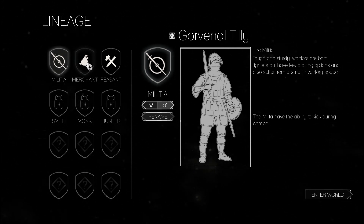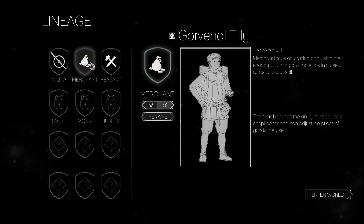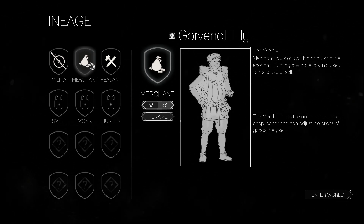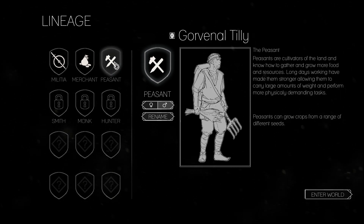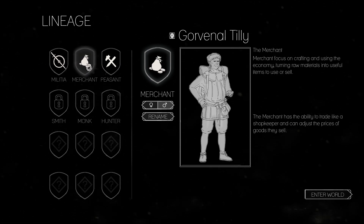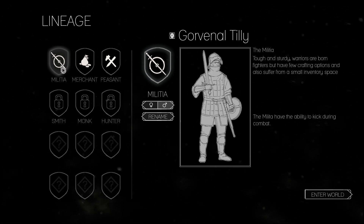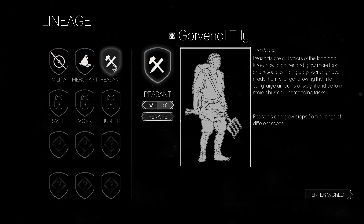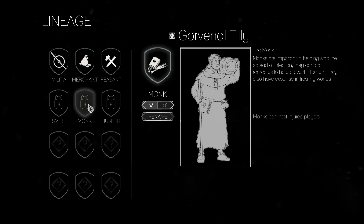Right now it looks like there are three classes. I don't know anything about this game — I've already played it about an hour at this point. The three classes are Militia, Merchant, and Peasant. Militia is like your fighter, Merchant does a lot of your crafting, and the Peasant I haven't quite figured out. That's the one I picked — they have hunting and some other basic things in their skill tree. The game's in alpha, so it's crashed a few times, and when you come back after a crash your skills are gone. That's the price you pay for an alpha.